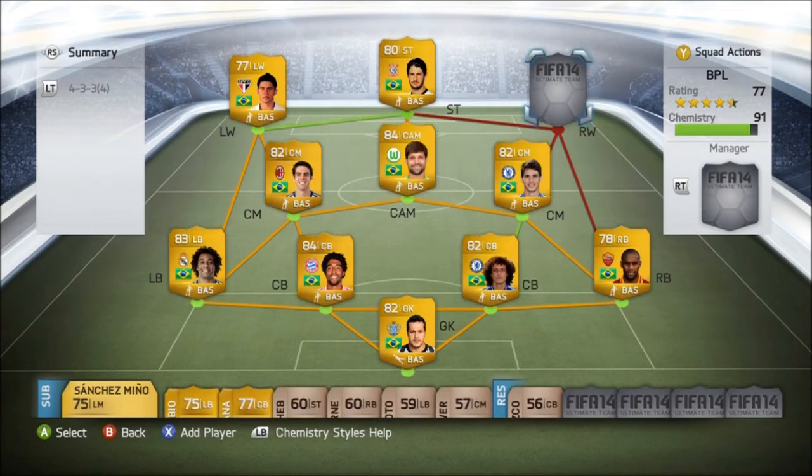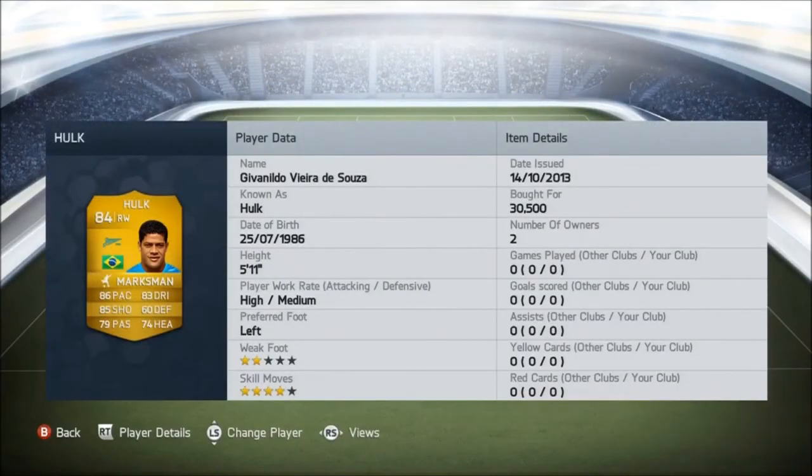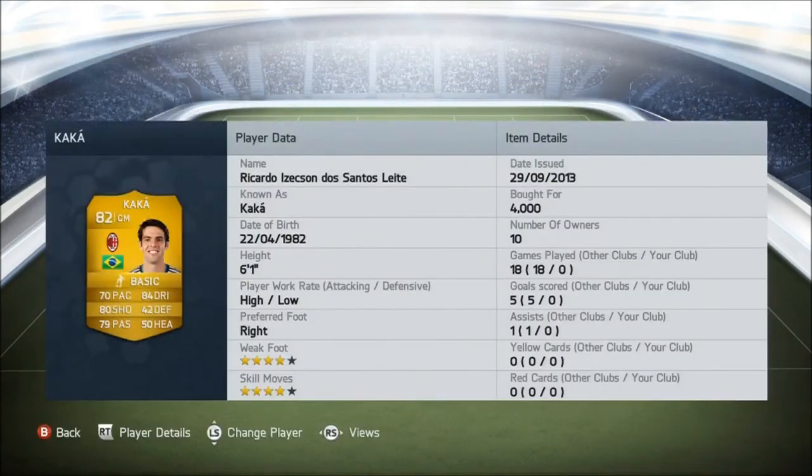On the right wing is the main expensive player — Hulk. What a tank. 86 pace, 83 dribbling, 79 passing, 74 heading, 60 defending, and 85 shooting — four star skills, two star weak foot, for 30,500 coins. An absolute machine — he's so strong, and I think he's the fastest and strongest right winger in the game in that department.